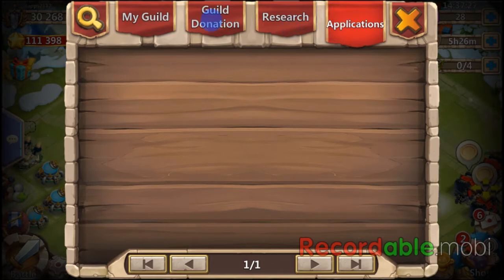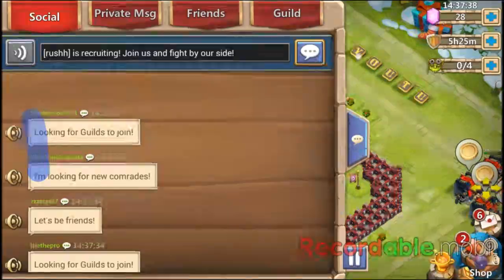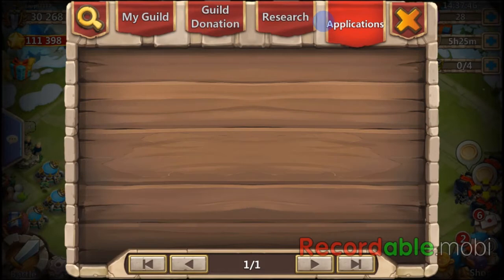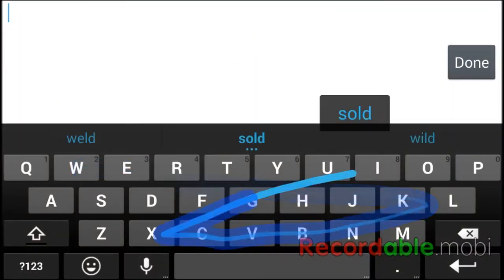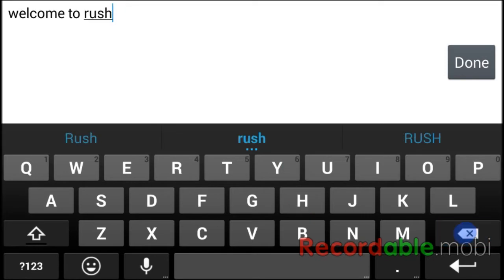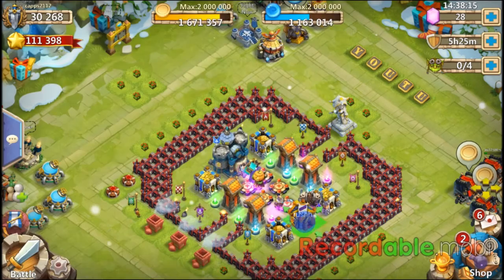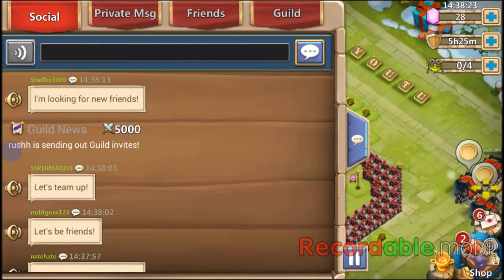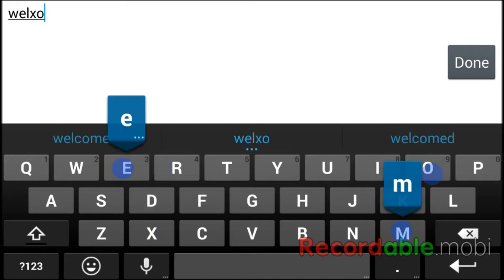What you normally do when you get applications is say welcome to your guild, because you want to show them that you're a great guild and that you're open. Then you want to tell them the requirements — download either HikeLine or Link, created by IDG, so they can communicate. Then explain the rules, like you have to download Line chat. Yesterday I kicked four people for not donating. You always want to stay on top of those people that are not donating.